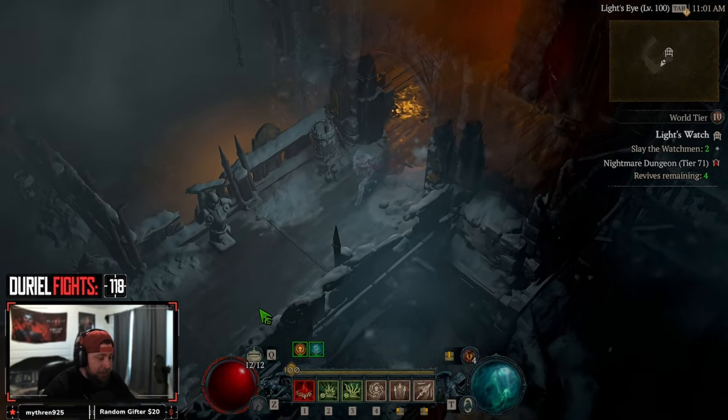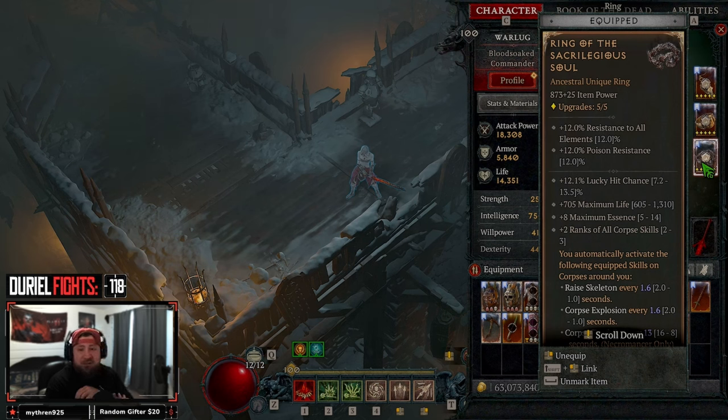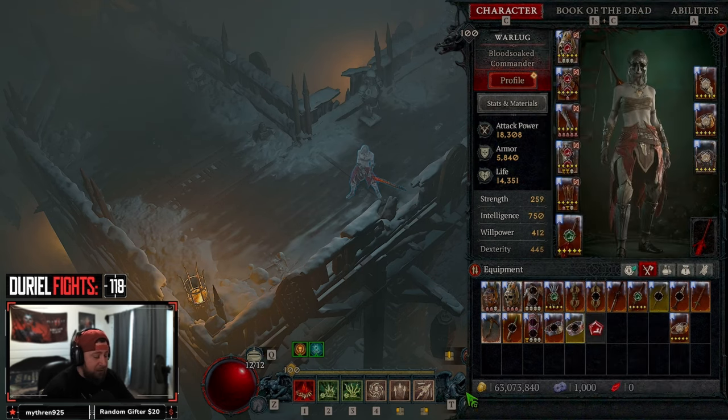What's up guys, welcome back! We finally have our Sacrilegious Ring and we're here to test it out and showcase it. We're on our Necromancer Bone Spear build, which is even better. I can't wait to finally put together Sever for this so I don't have to cast any corpse skills manually.